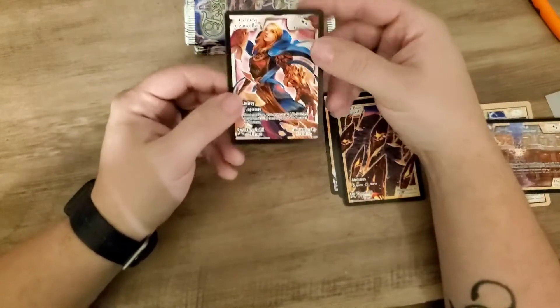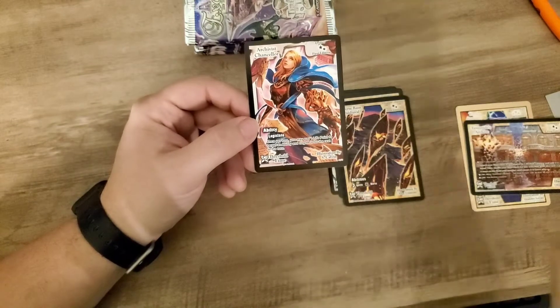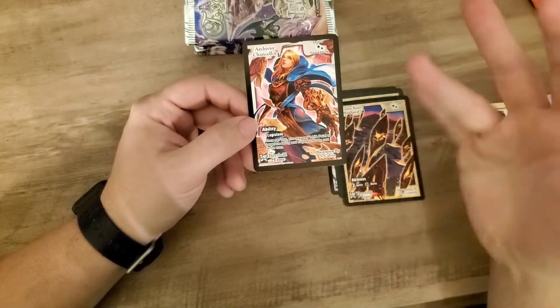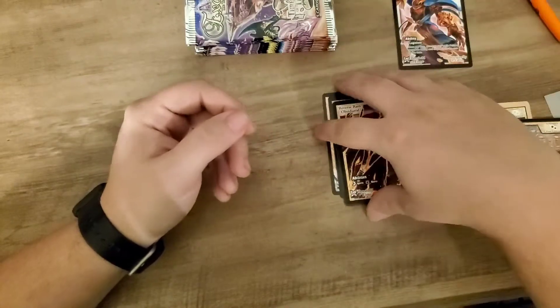Any creatures on top of this card are considered the same creature and gain all abilities within the wild stack. So this is kind of like a big combination of Commander, Mutate, and Planeswalkers from Magic. But that's our archive for this pack — let's get on to the second pack.